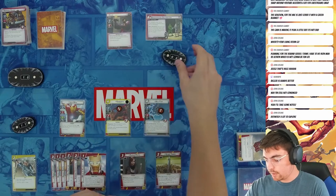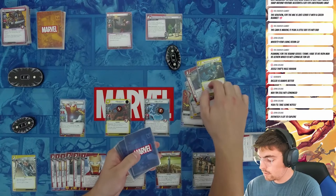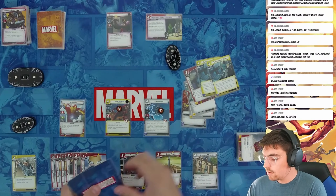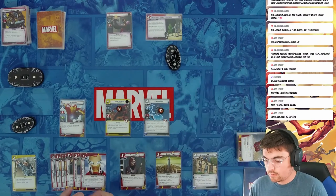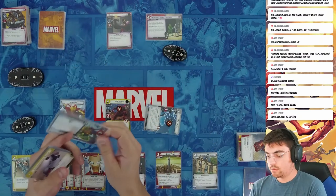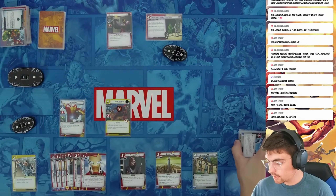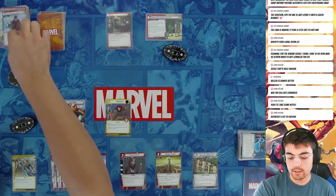Scheme goes up by one. I have a hand size of seven. Claw attacks me — I'll block with Nick. Two boost cards — three damage, takes out Nick. One encounter card: Marveled Hero — Claw attacks you, if this attack deals damage place one threat on the main scheme. Zero damage — two damage down to twelve, and it places a threat on the main scheme.